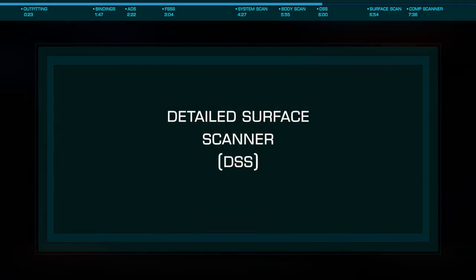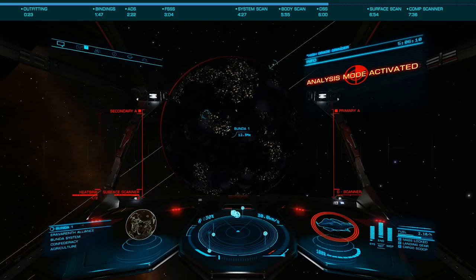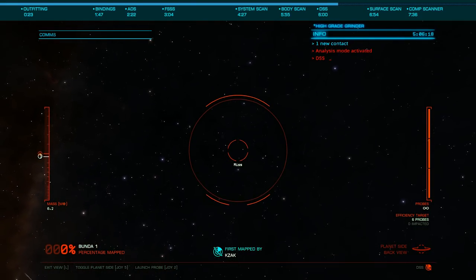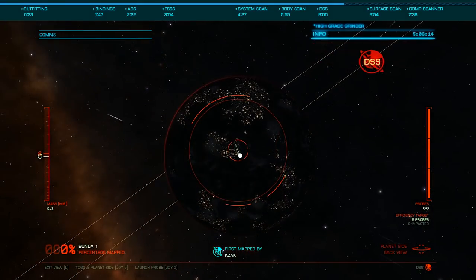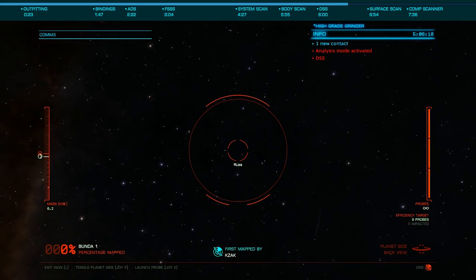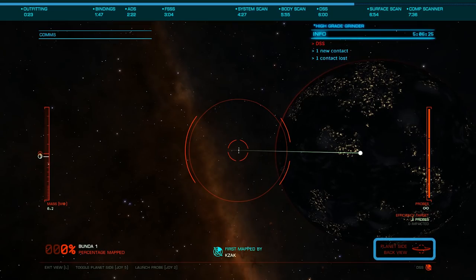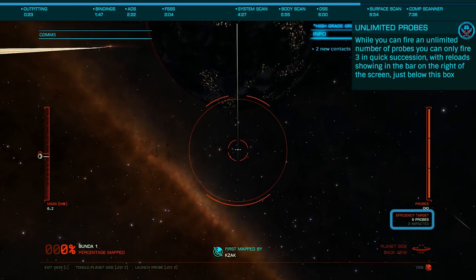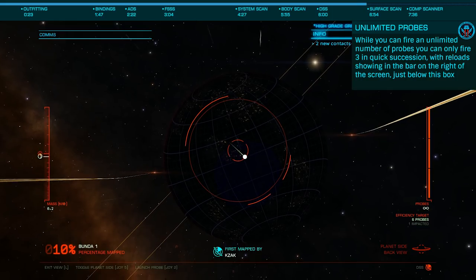Let's now look at using the Detailed Surface Scanner, or DSS. In supercruise, travel to a body and once you arrive, switch fire groups to the DSS on your analysis HUD and when it reads Surface Scanner, you're ready to fire probes. Enter the DSS by firing the appropriate trigger and once in the interface, you can begin targeting your probes. Start by firing a probe at the back side of the body so we don't have to have the probes trail in our view the entire time. To do this, move your target all the way to an edge until you're going to miss, then pull back in a bit, until you are lined for the probe to use the body's gravity to strike the backside. Switch to the back view to confirm where the probe lands so you can line up your others. Looking in the bottom right, you'll see the efficiency target — you should always be able to complete a scan with that few probes, and with engineering on the DSS, you can cut that in as much as half.